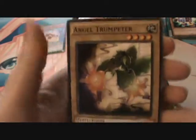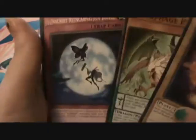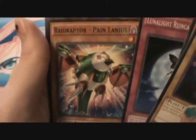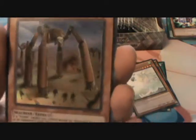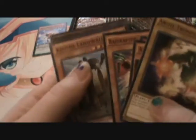Oh, Amorphage — that's what I was trying to say earlier, the Amorphage cards! So that's one of them. Lunalight Reincarnation Dance, Raidraptor Painlanius — so there's more Raidraptor stuff in here too. Spirit of the Fall Wind — she's kind of cute. If this card is normal summoned, you can add one Flip Monster from your deck to your hand. That's a rare. And Cosmo Landwalker for our Super!